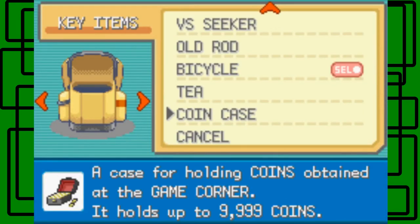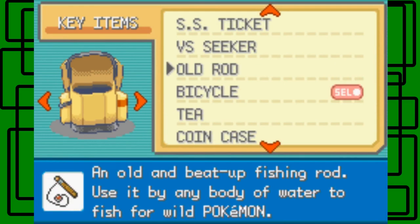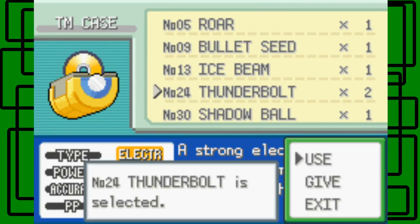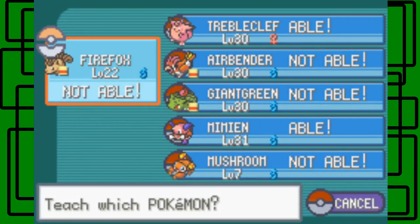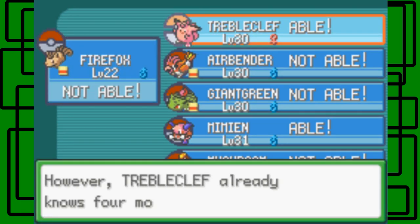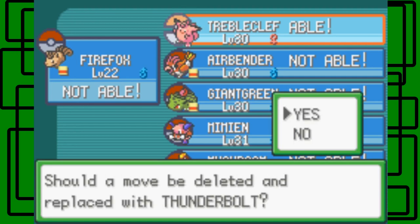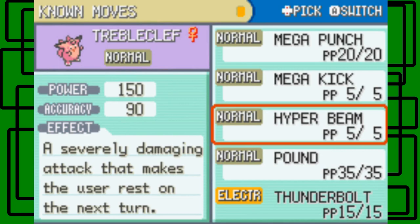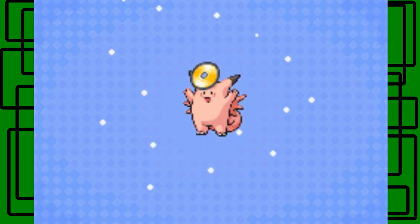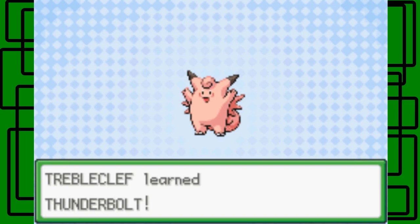I want to teach some TMs to my Pokémon. I bought two Thunderbolts by exchanging coins. I'll teach Thunderbolt to Trouble Clef — let's delete Mega Kick to make room. Trouble Clef forgot Mega Kick via Machine Set and learned Thunderbolt — nice! I'll save the second Thunderbolt for my Water-type. That's why Jolteon has Shockwave instead.